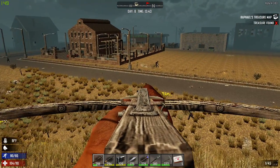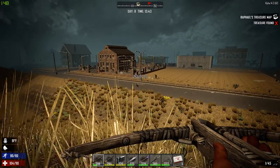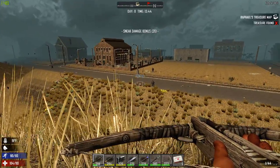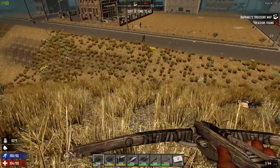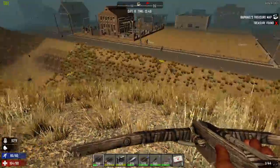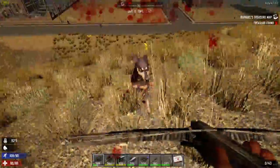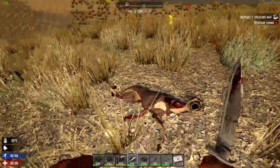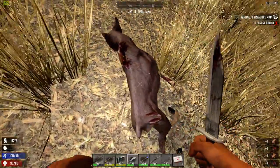There it is, right there. Oh you bitch. I got him. Of course I attracted his attention and I don't know how good of an idea that was. Where is he? Here he comes. Oh shit. Okay, we got him. Good. Whew. I do have bandages, so that's not a bad thing.